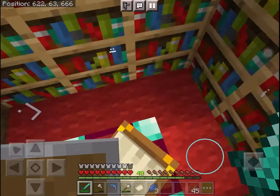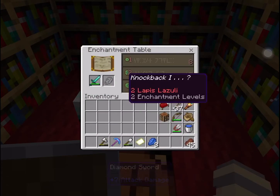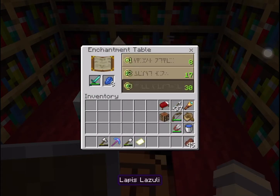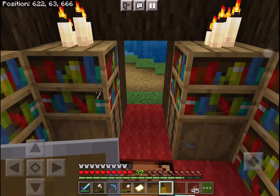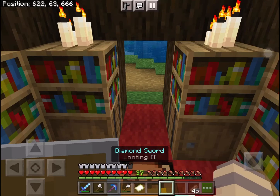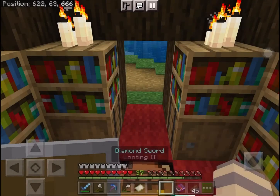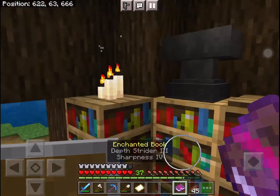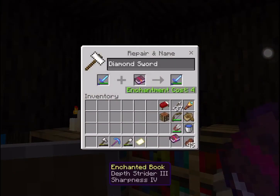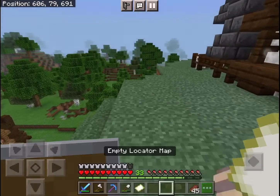Let's just enchant it. Oh, looting 2 — I think I might take looting 2. Just looting 2 by itself, no worries. I do have some enchanted books, and I actually have a sharpness 4 book, so I'm going to add that to my diamond sword. I can get depth strider in other ways. Now we have a really, really nice sword.